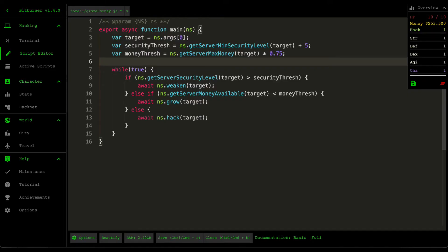The first thing you need to note about creating a script in this game is that it uses a library called NetScript. NetScript is a custom API that this game uses to interact with all the nodes within the network of this game.